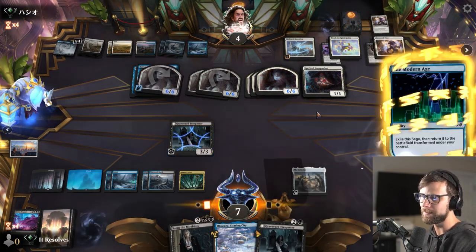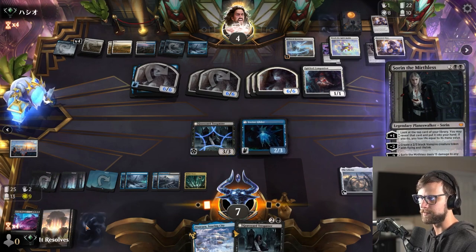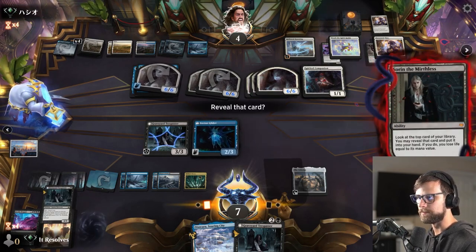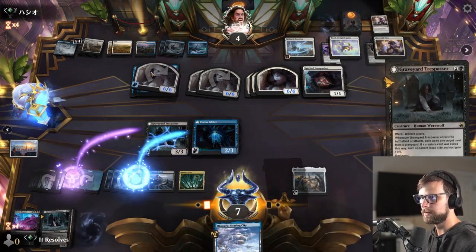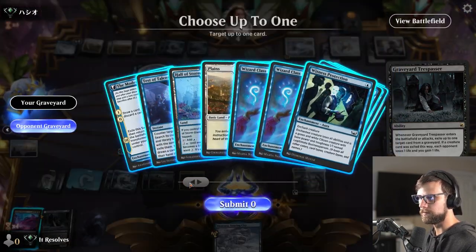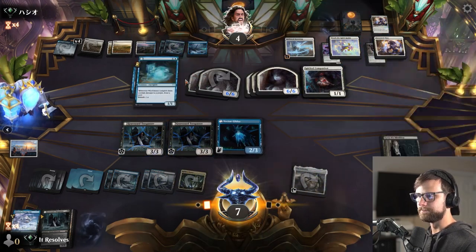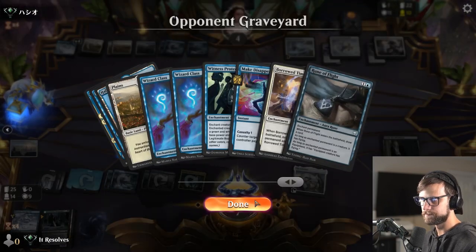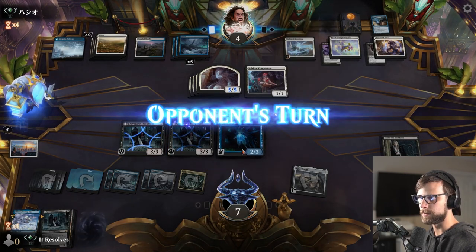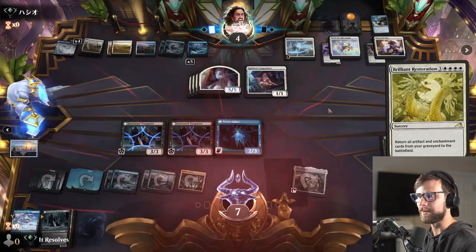Let's make sure we're playing Sorin because we could just draw something really awesome. I will go for it. That's less awesome. I don't think we reveal that — let's go here. I don't think it matters too much, unfortunately. We'll go ahead and bounce this guy. I think we're just dead, right? They just have plenty to kill us. We can block three things, but yeah, they definitely have us. That was a really good game though, actually — I'm very happy with that. Wow, and they had a Brilliant Restoration.